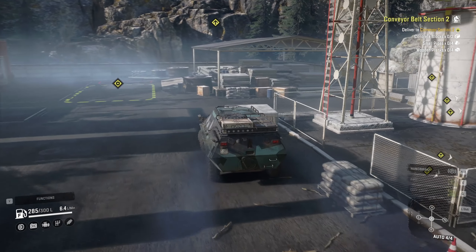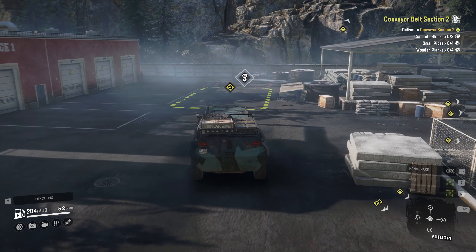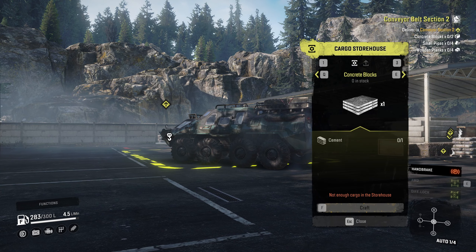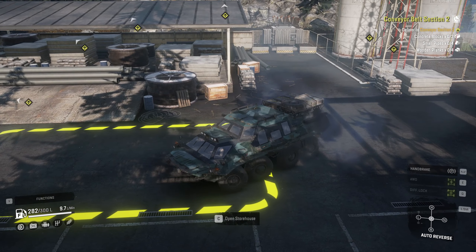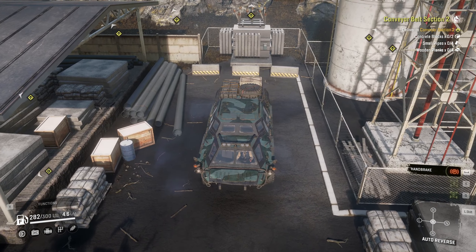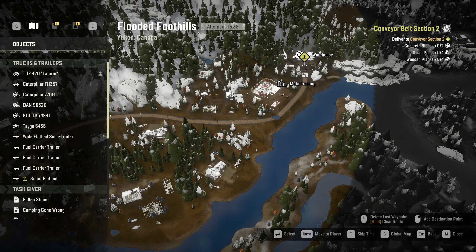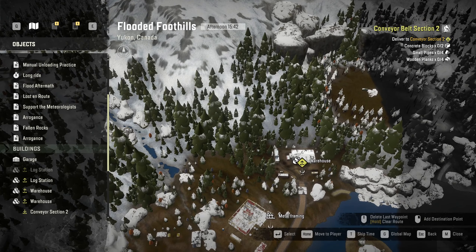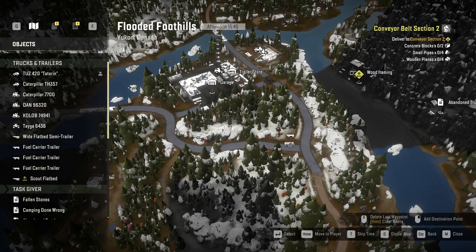Alright. You can just ignore my steering input, that's fine. Open storehouse — I want cement. I need one cement for one concrete block, so I need to bring two cement to do what I like to do. Let's get two cement and park here. I think I hope I get cement from the warehouse here.